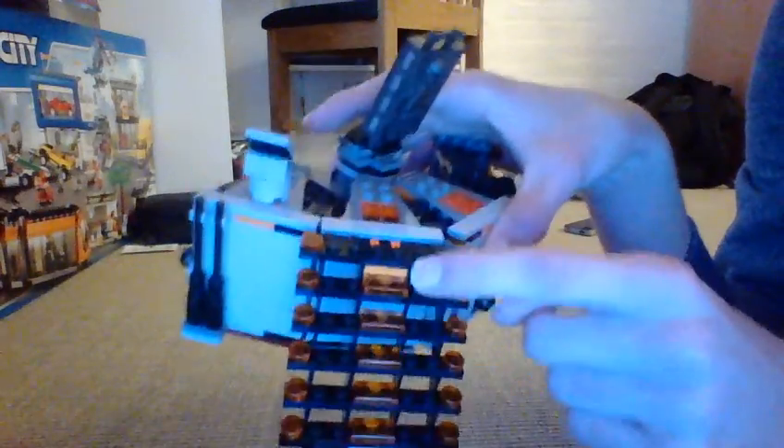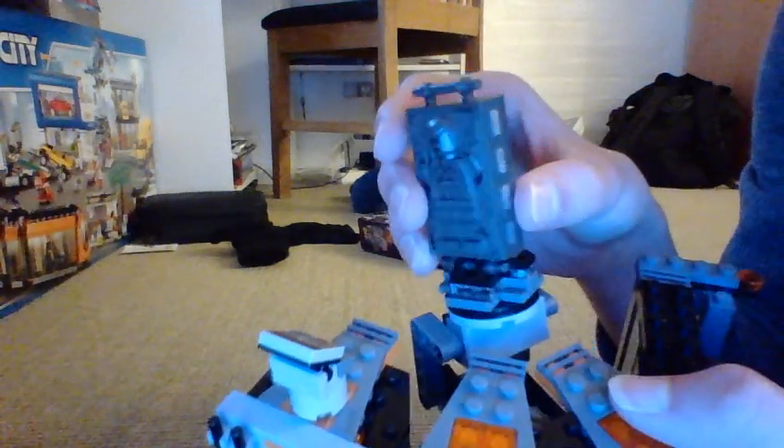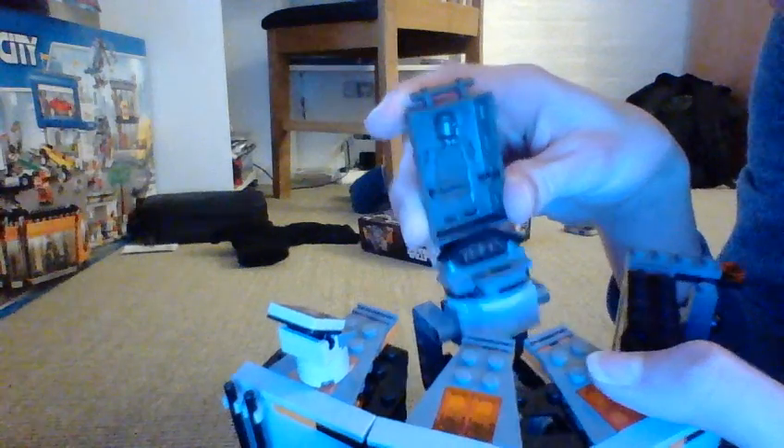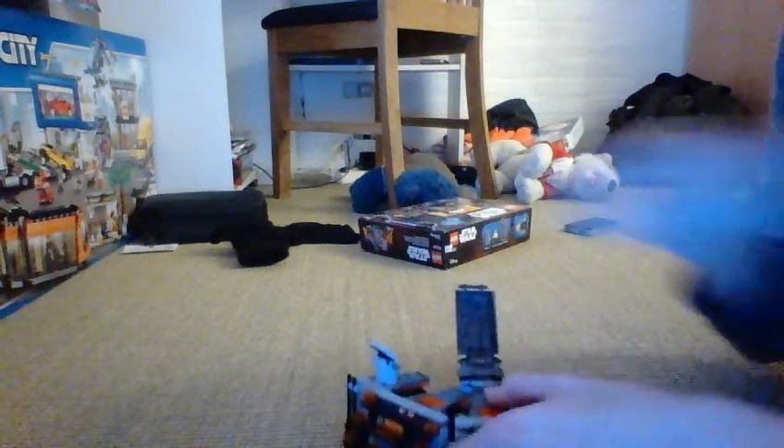Anyway, this lights up within the stairs — you can turn it on right here. You have a carbonite block. I assume it's just the same kind as the other time they did one. Let me take it out for a better look — here it is.